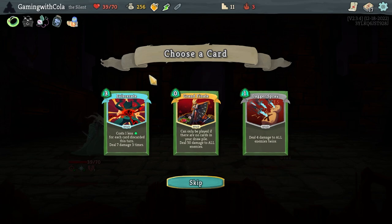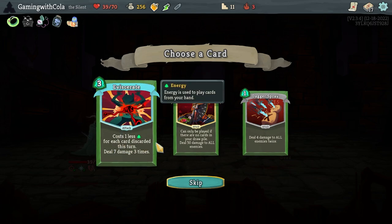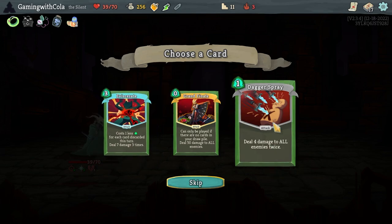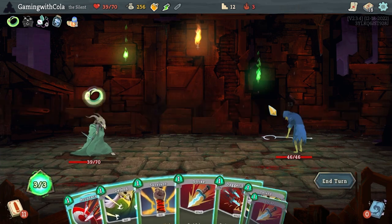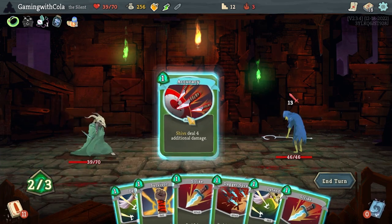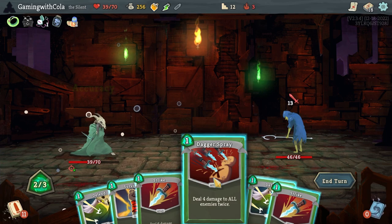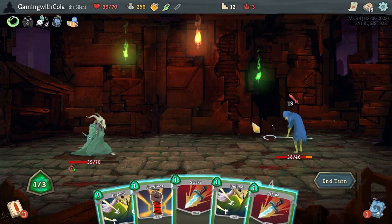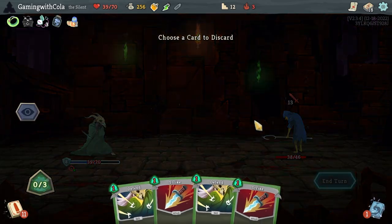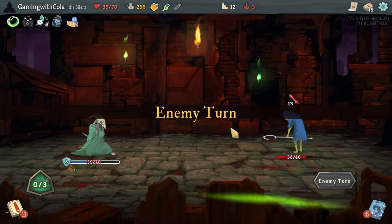Grand Finale — can only be played if there are no cards in your palm. No cost, one less for each card discarded this turn, deal seven damage. Dagger Spray — I think I might get Dagger Spray because there's going to be multiple targets. It does eight damage — better than that. We'll go Survivor, get rid of one of those, end turn.